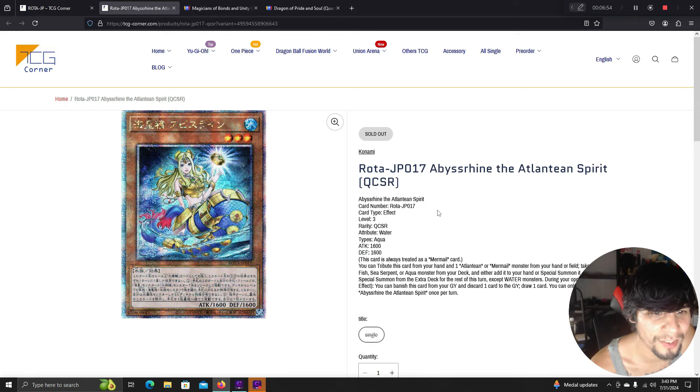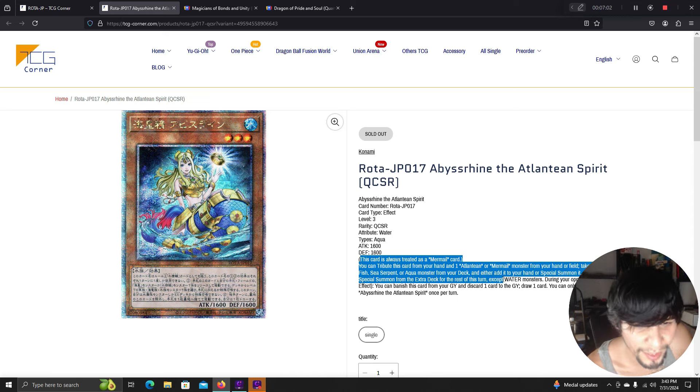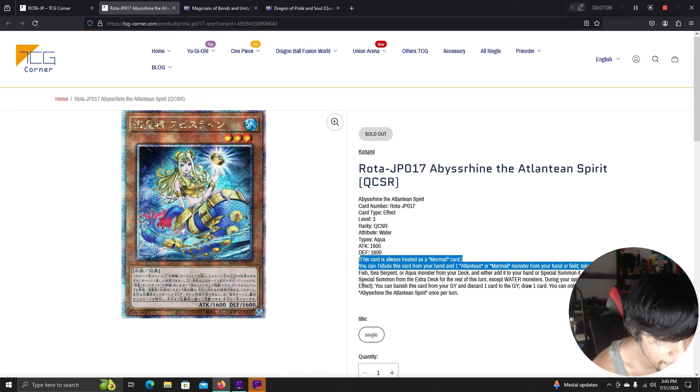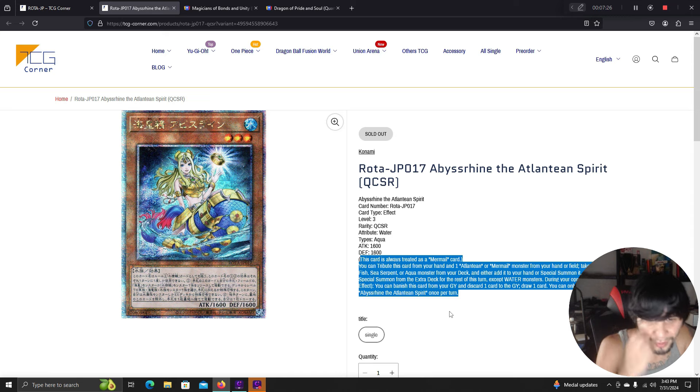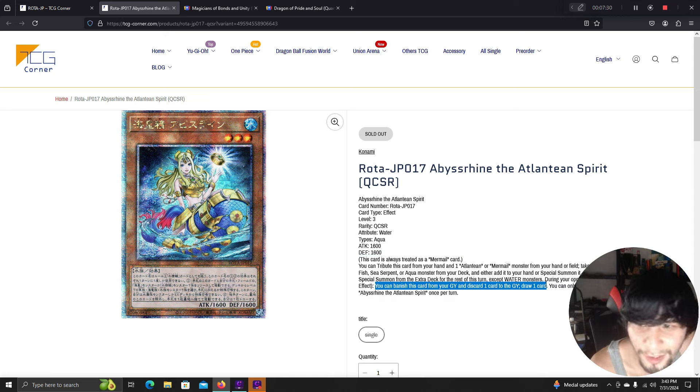Abyss Shrine — Atlantean Spirit is always treated as a Mermail card. You tribute this card from your hand along with an Atlantean or Mermail monster from your hand or field to take one level 7 fish, sea serpent, or aqua monster from your deck and add it to your hand or special summon it — though you can only special summon water monsters from the extra deck that turn. During your opponent's turn, quick effect: banish this card from your graveyard and discard one card to draw one card. This lets you trigger Atlantean effects like Heavy Infantry and Marksman on your opponent's turn.